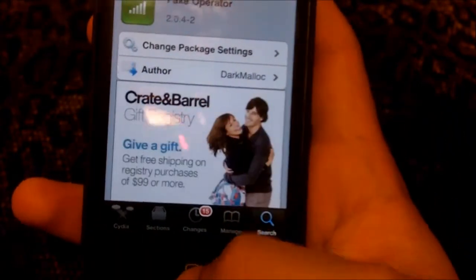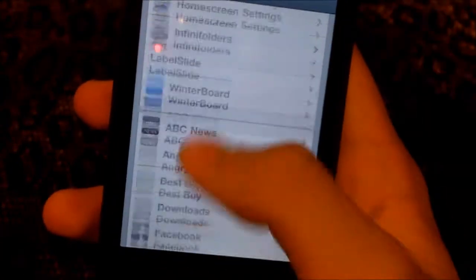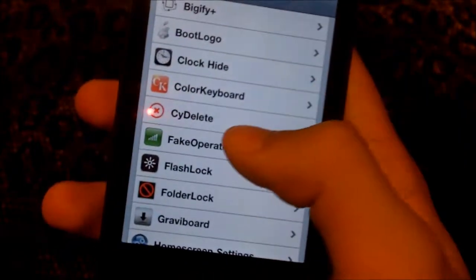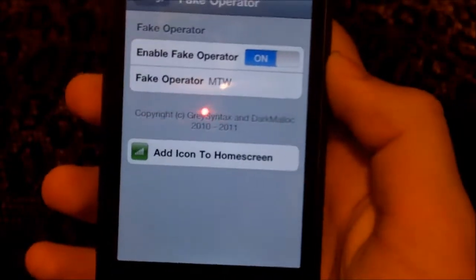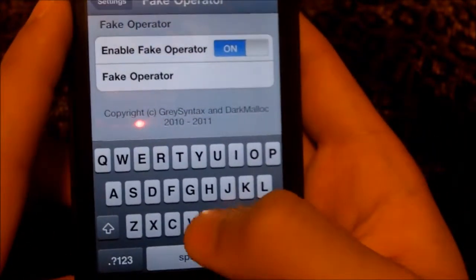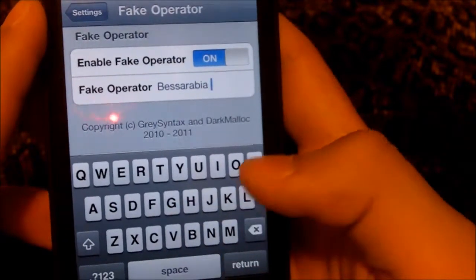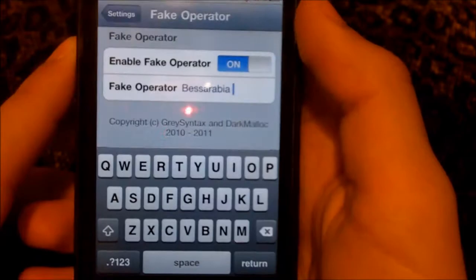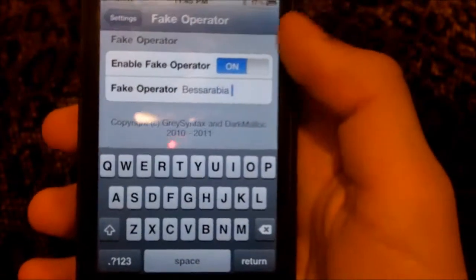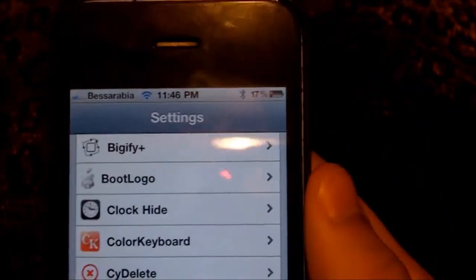Press the home button, and once you have it installed go to Settings. Scroll down and you'll see Fake Operator. You can do whatever you want there — let me just change it to my friend's name. I'll put 'Bessarabia' — I guess that was the autocorrection from my phone, yay iOS. You can turn it on or off, and then it'll just change just like that.